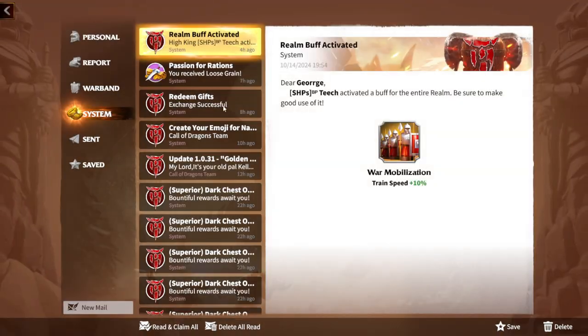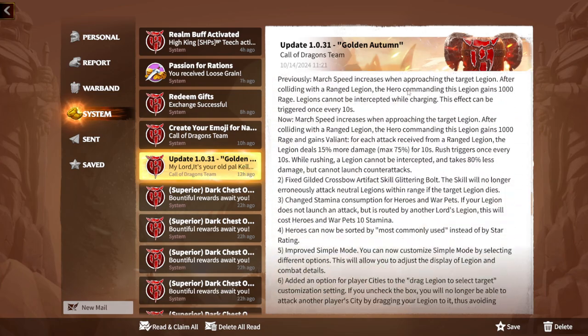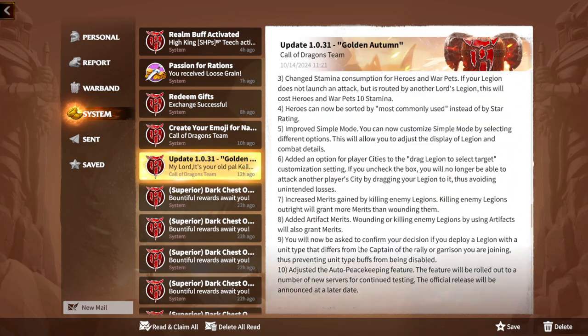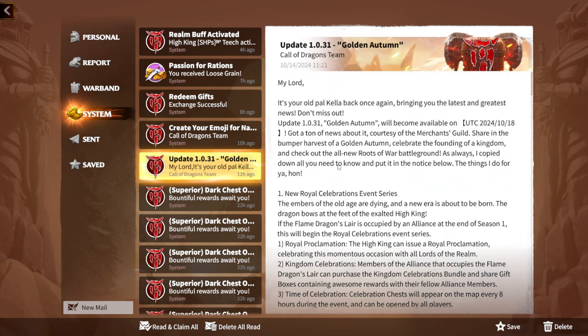Let's dive in and see how Call of Dragons gameplay is going to change. The Golden Autumn Update 1.031 is pretty big, and we are going to discuss what kind of updates and changes we are going to see. First of all, let's go to the new Royal Celebration event series.